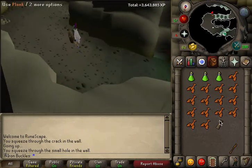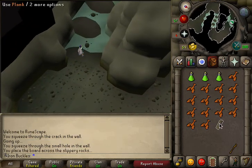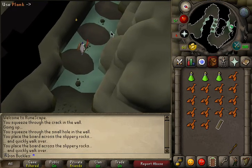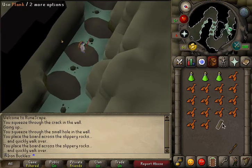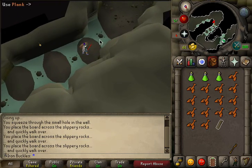Grab this rope swing — this should all have been done during the quest, by the way. Go around the loop; this is where you'll need that plank you picked up. Use it on these gaps. If you don't have a plank, you can't get past here.